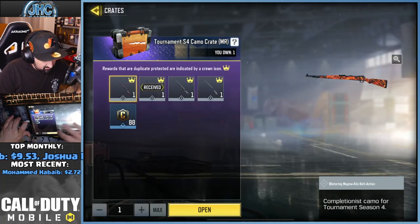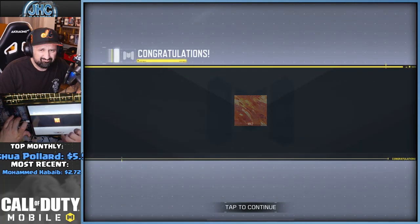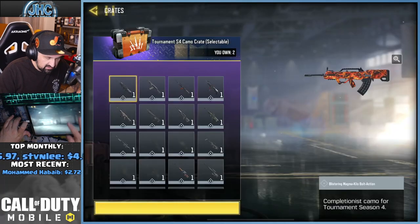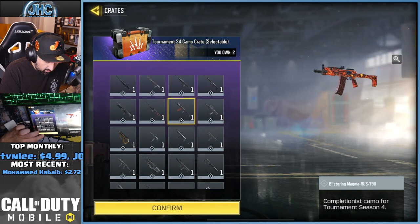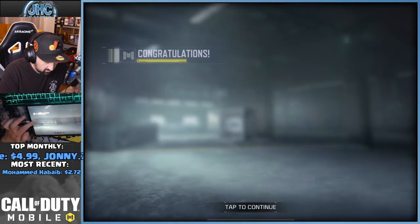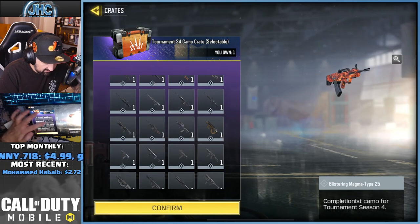Marksman — already have one, I don't care, whatever — MK2. This is two selectable magma. Let's just go from the start — RUS, it doesn't matter, because at some point I'll get everything. RUS and PDW.